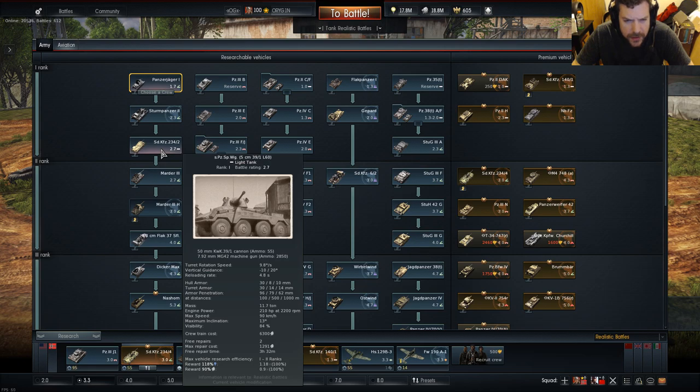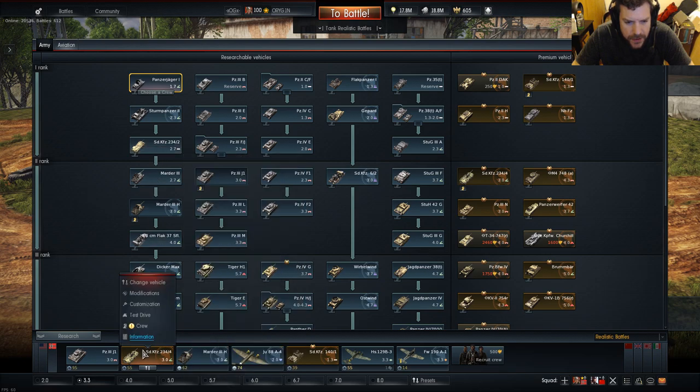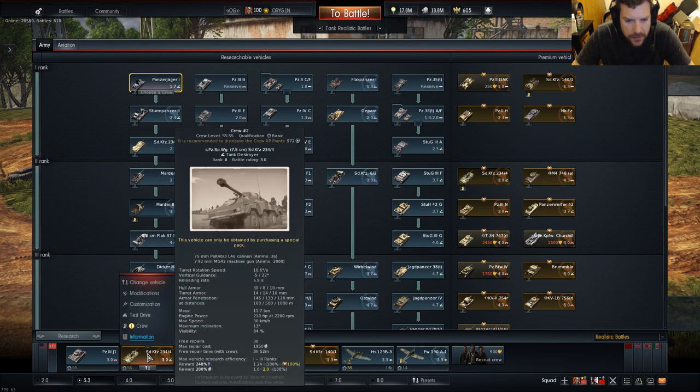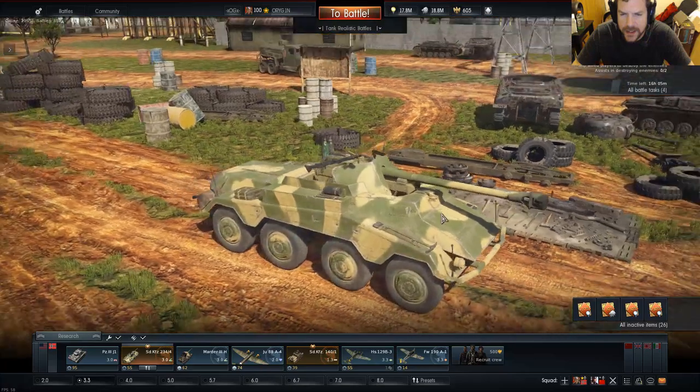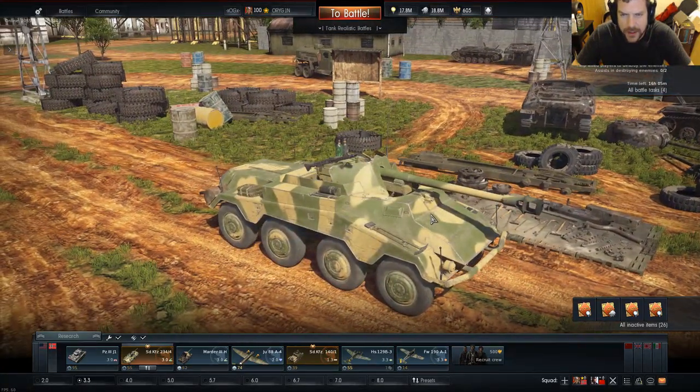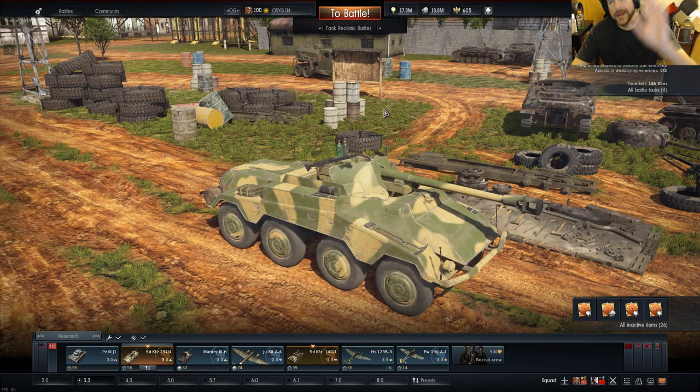No speed difference? Really? Is the 75mm cannon not heavier than the 50mm? Mass — 11.7 tons. Wow. I wonder if that's accurate. There's no way it's the exact same weight in real life. But anyway, I digress.